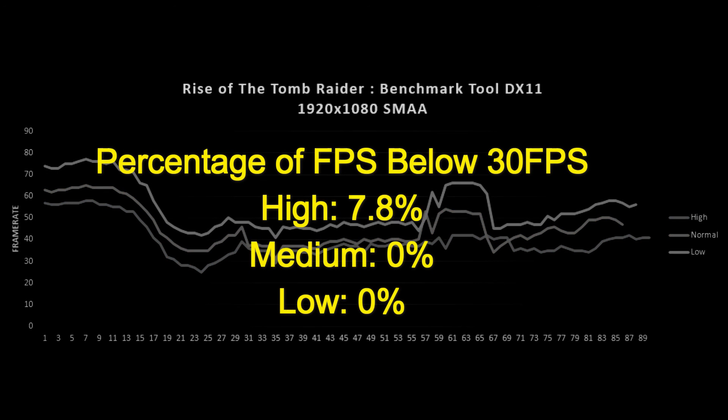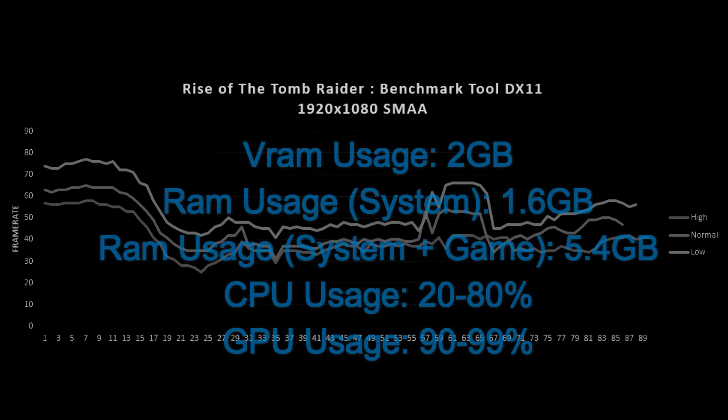Taking a look at the consistency test, just like I suspected: on high settings, we have 8% of frames lower than 30. On the median and low settings, we have 0%, which is good news if you want to play on median — there are no frames going lower than 30, at least in this benchmark.